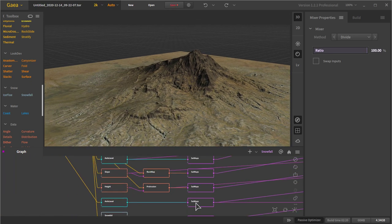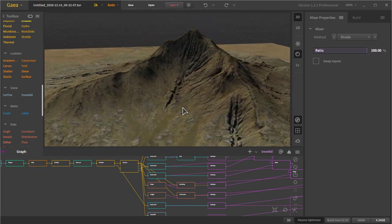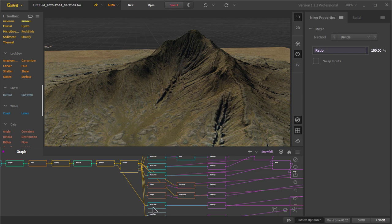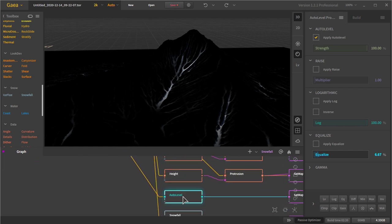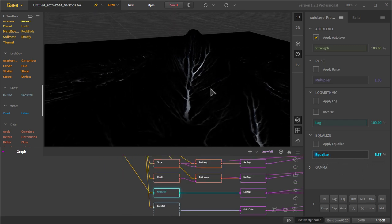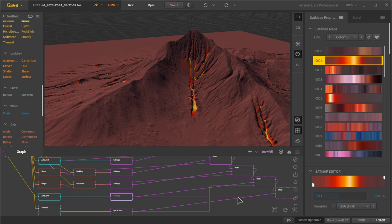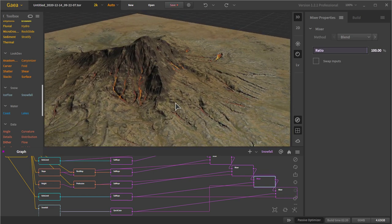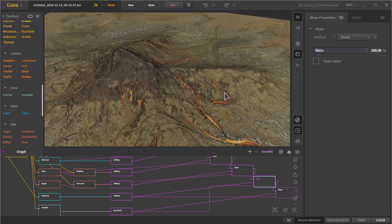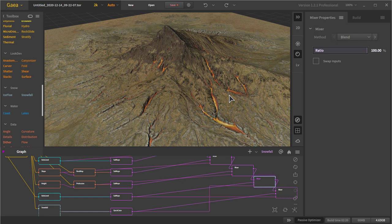Something a bit experimental: I took the brakes from the Breaker node, put them on an Auto Level equalized to 6.67, added a red set map, and put it in a mixer with a blend at 100. It just kind of makes it look like there's lava coming out of the mountain — I thought that looked pretty interesting. You don't have to use red; you can use blue to make it look like water, or white to make it look like snow or ice.